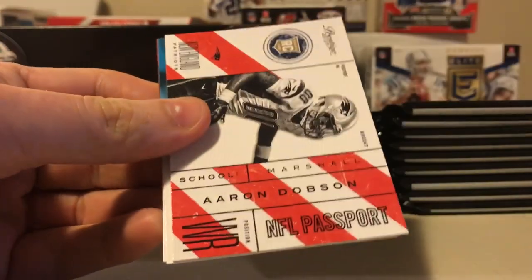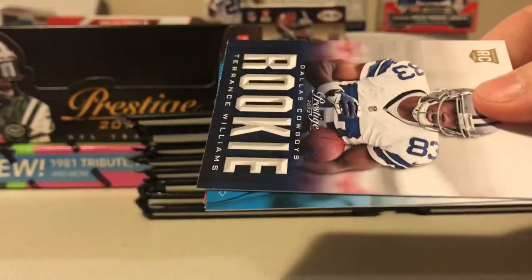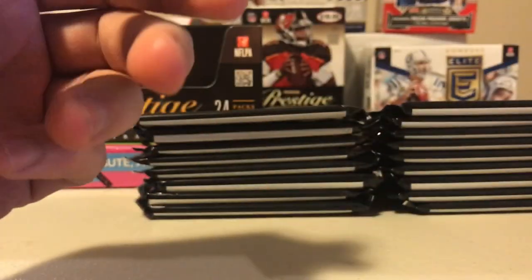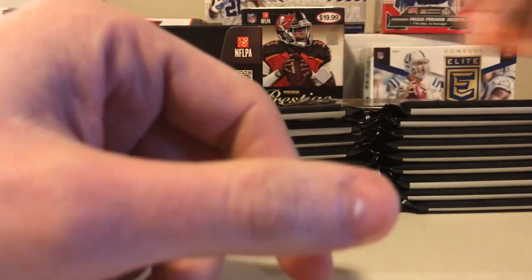Frank Gore, Andre Brown, Dallas Clark, Aaron Dobson, Terrence Williams rookie, Brandon LaFell, T.Y. Hilton, Jermaine Gresham. So yeah, this is Prestige, which is - I mean, don't get me wrong - it's not National Treasures. Oh, there's another hit, it looks like. You open a pack and you have one rookie, one insert, and then the base cards.